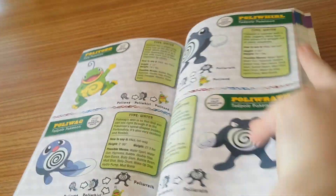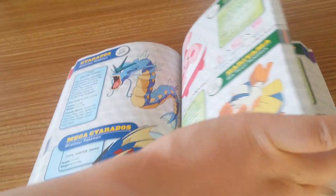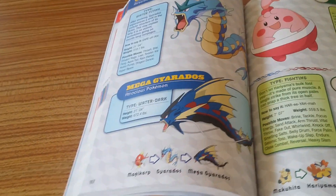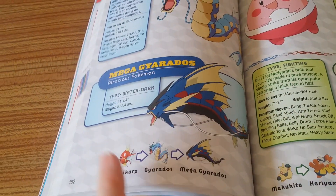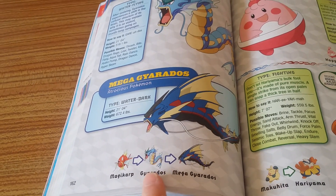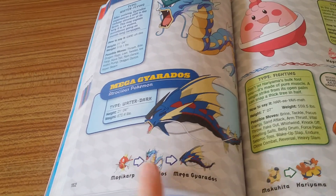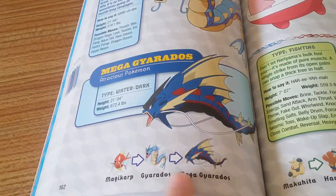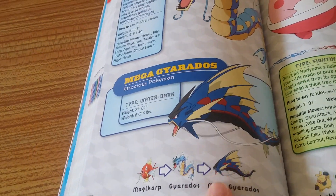So let's look at some classic Pokemon. Look at this — Gyarados! So you start with a little Magikarp. Magikarp evolves at either level 25 or 35. And then Gyarados can evolve into Mega Gyarados.